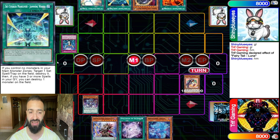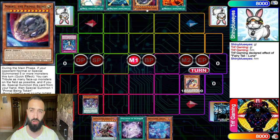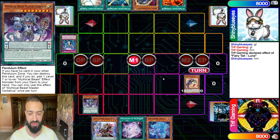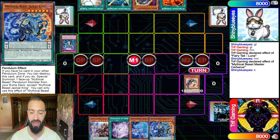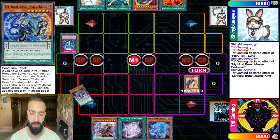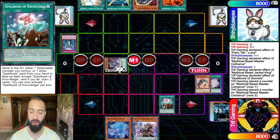I'm going to go Luna, and he's going to Imperm it. The reason he doesn't save the Imperm for Nibiru is that if you see a Luna, you don't think you're facing a combo deck — you think you're facing a control deck that's going to go Luna, set five. Luna is a control card, not a combo card. So he didn't expect me to be playing Pendulums — you can mind-trick people like that. He doesn't save the Nibiru. Next I'm going Servant, get Jackal.